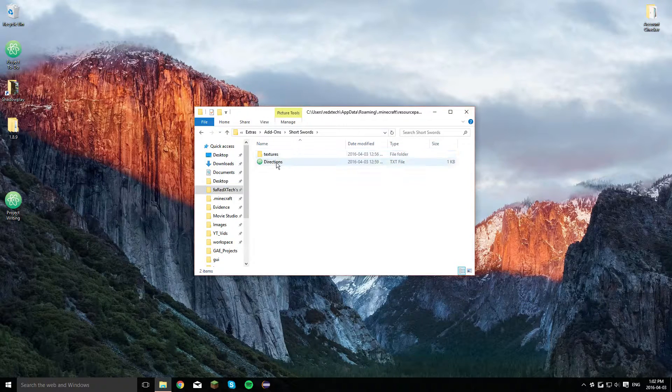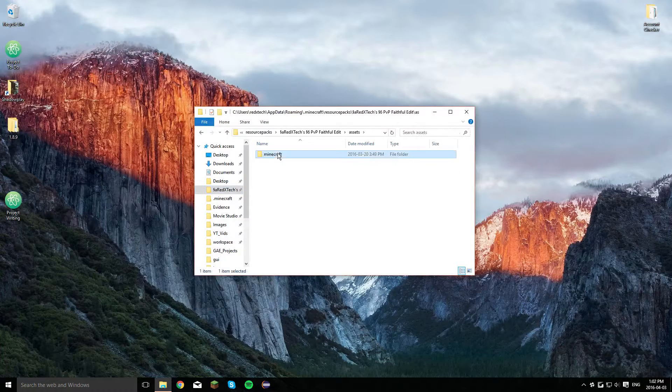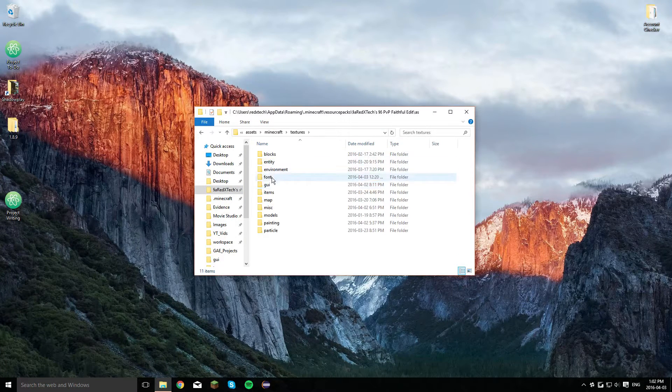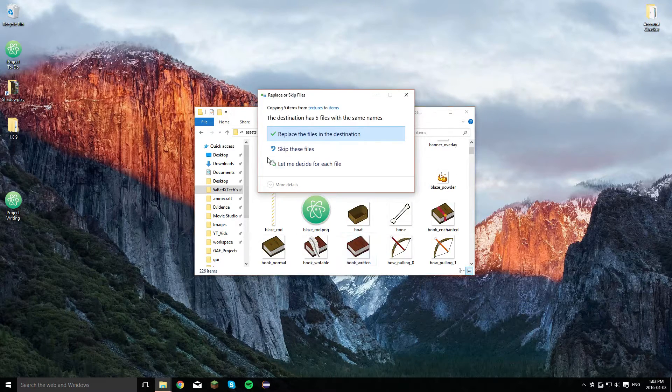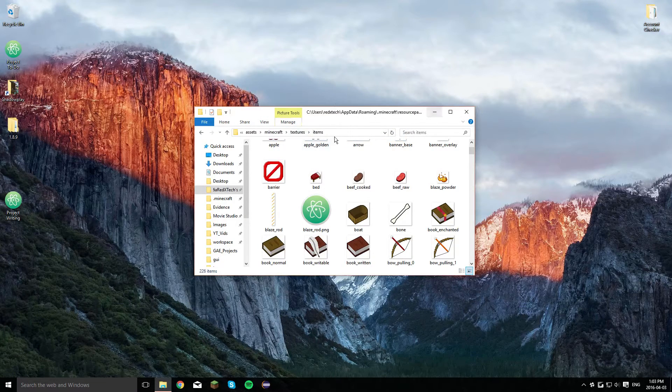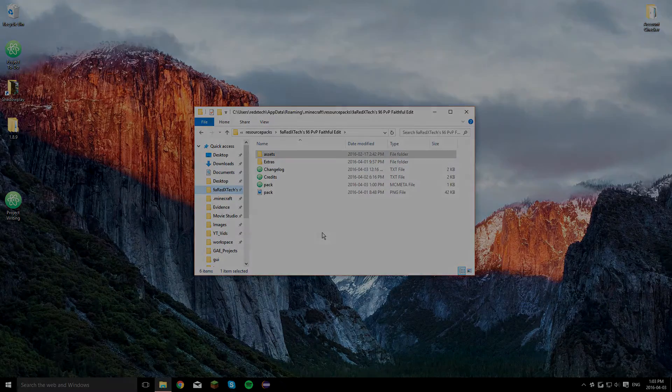It'll be the same with short swords, except the directions will be different — it'll just say go into the items folder instead. Grab the textures, copy them, then go to assets/minecraft/textures/items and paste them. I'm also not going to do that because I like the long swords. I will be adding more options to this very soon. And that's it for now, guys — I hope you enjoy the pack. Thanks.